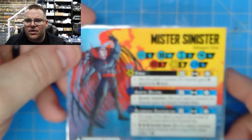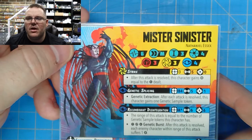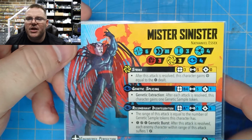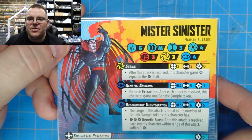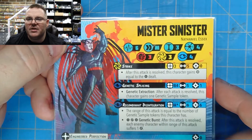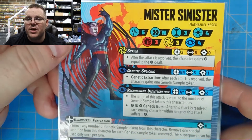Mr. Sinister — you're going to see 6 health, medium speed, size 3, threat cost 4, physical defense 3, energy defense 3, mystic defense 4. He's got a basic strike which is energy, range 3 — always nice — 5 dice. After it's resolved, the character gains power equal to damage dealt. So energy, range 3, 5 dice, builder — pretty good.